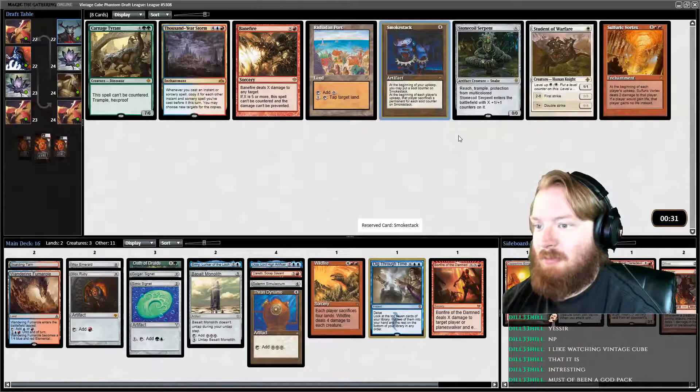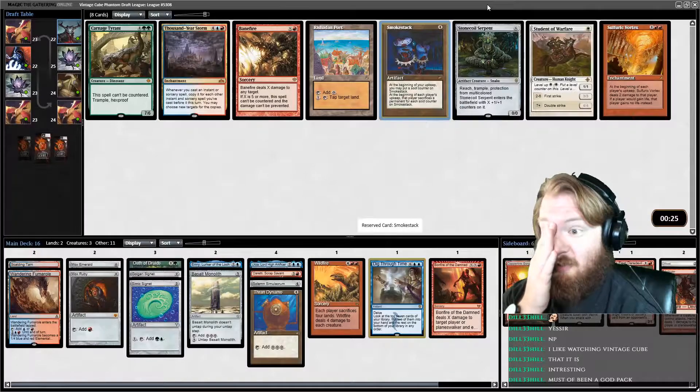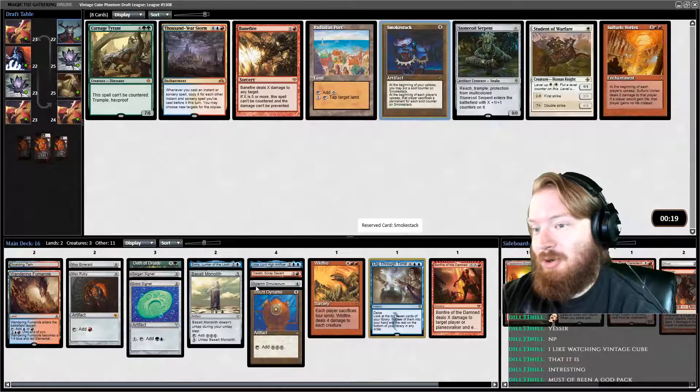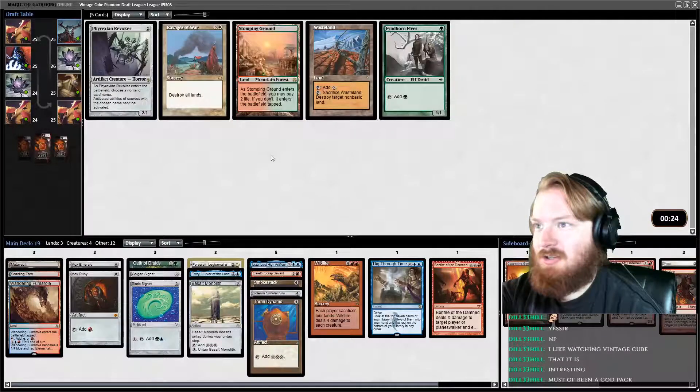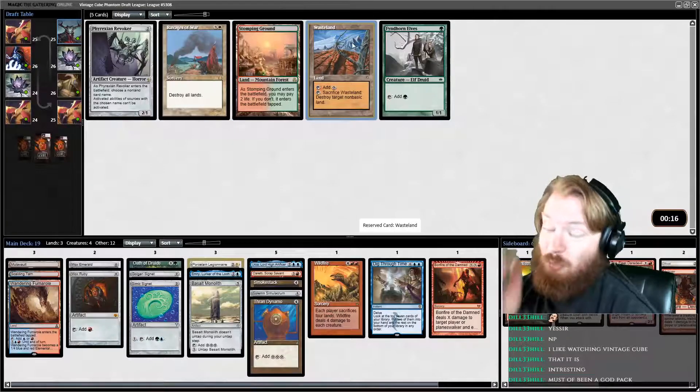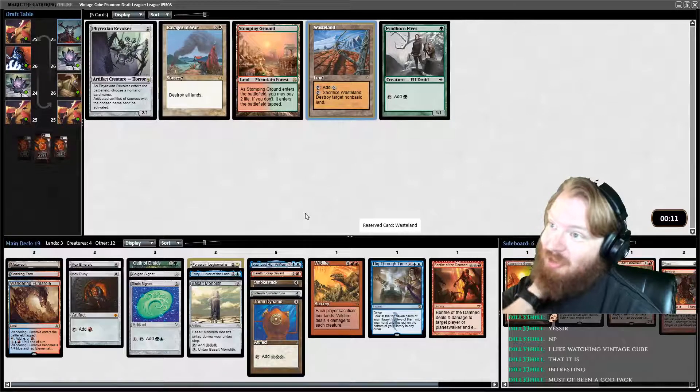Smokestack — not going to play that. There's Stone Coil Serpent, which we wouldn't mind. Rashad and Port can tax our opponents. Let's take Porcelain Legionnaire. We could take Stomping Ground, we could also take Wasteland — see if we get Crucible — because then we could do Wasteland, Smokestack, Crucible. Tezzeret did not wheel. Ramanap Excavator. Firebolt is playable.